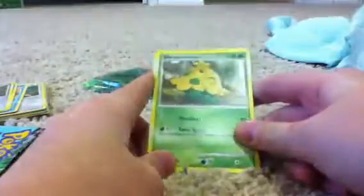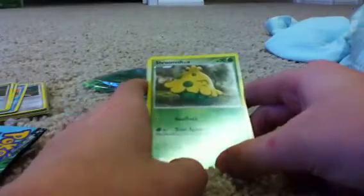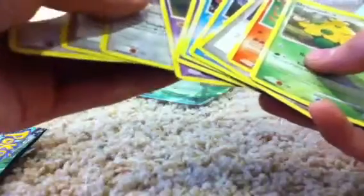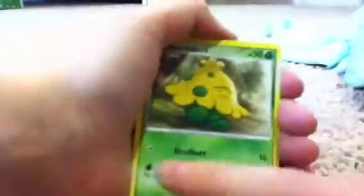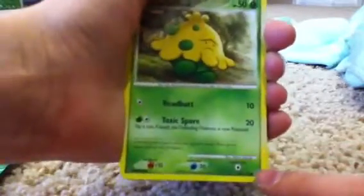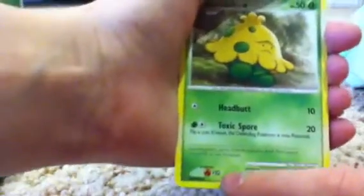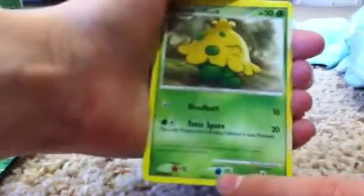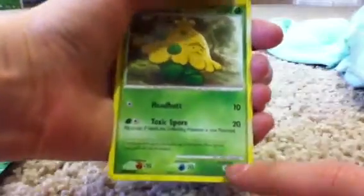Next up: Shroomish. Level 10, basic monster. 50 HP, leaf type — I think this comes with one of each type. His first attack is Headbutt, 10 damage. Then Toxic Spore — 20 damage. His weakness is Fire, plus 10. Resistance: Water, minus 20 damage. Fire does 10. And then there's the retreat cost.